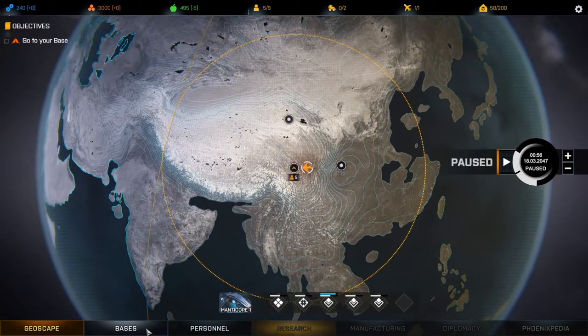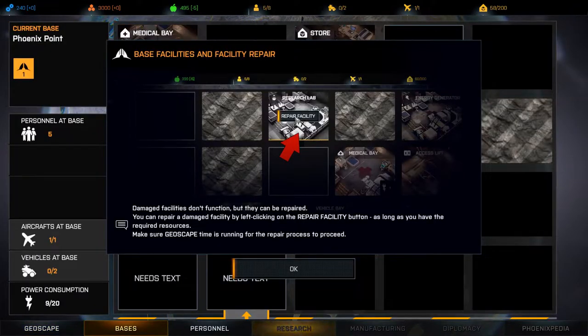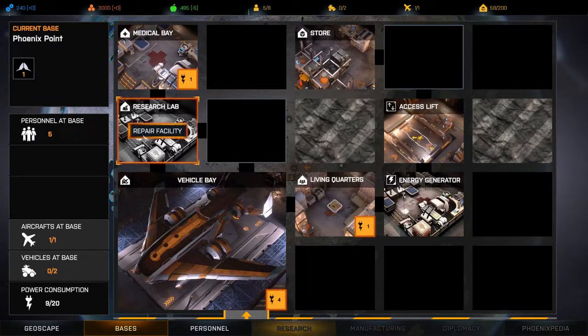So that means we are going back to base. The base contains facilities essential for the success of the Phoenix Project. You can access your base by selecting the base info option on the globe or by left clicking on the bases tab. Let's have a look — repair facility. Damaged facilities don't function but they can be repaired by left clicking on the repair facility button. We have a research lab that we need to repair, a medical bay, a store, access lift, energy generator, living quarters, and a vehicle bay. Let's repair the research lab — seven hours, that's not too bad.